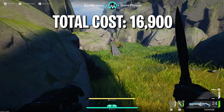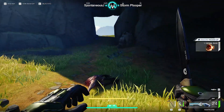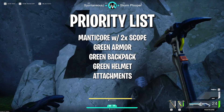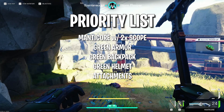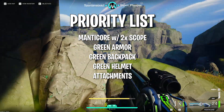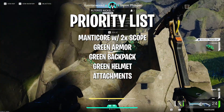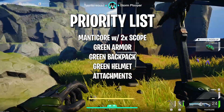Sometimes things don't go our way and we're dying a lot, so I'm going to give you a priority list for these items so if you can't afford everything you know what's most important. Number one and most important is the Manticore with the 2x scope — that purchase is huge. Next I would say green body armor, as it's going to help in PvP fights. After that, the green backpack — being able to extract with 50 more weight of stuff to sell and keep your bankroll moving upward is very important.